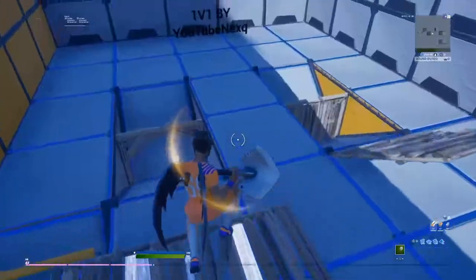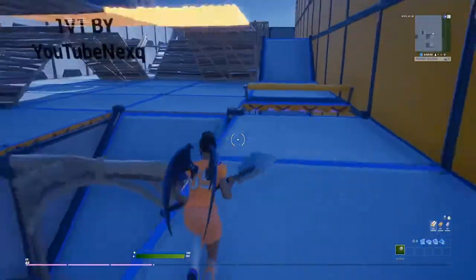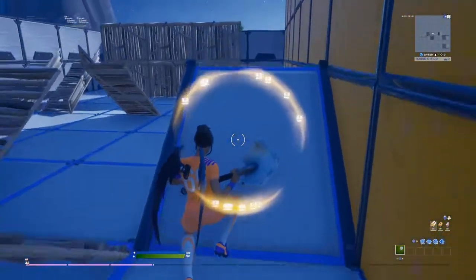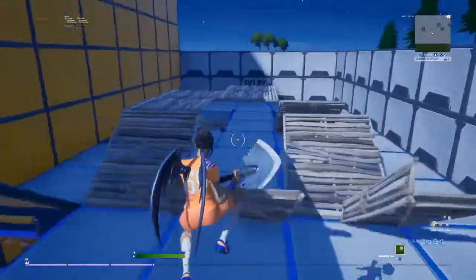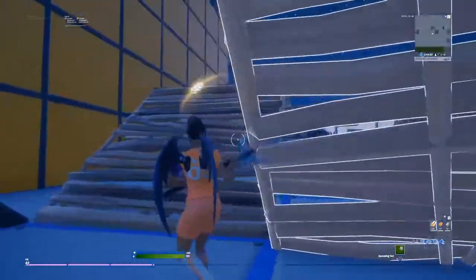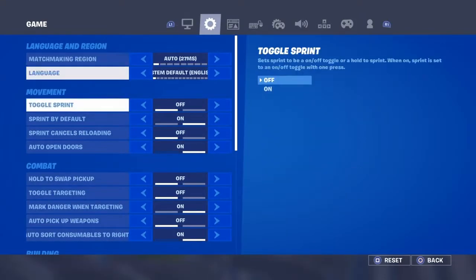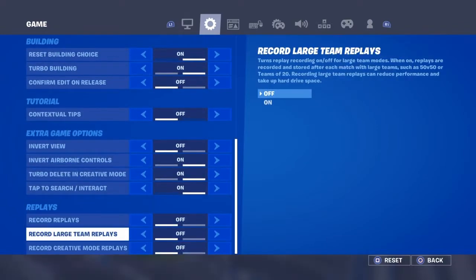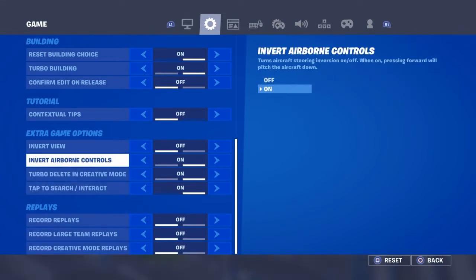The second step is a big one to drop your FPS, lower your FPS, and also get better edit speed. If you're a content creator who needs replays, this doesn't apply to you — but you can use it for cash cups or edit courses. Go to game settings, scroll all the way down to 'Record Replays' and turn them all off.